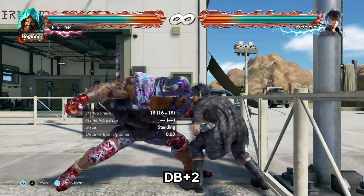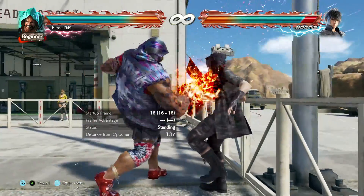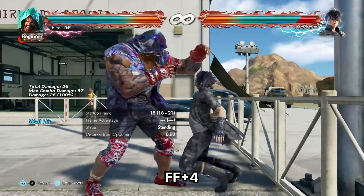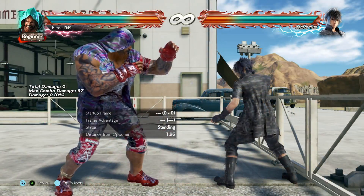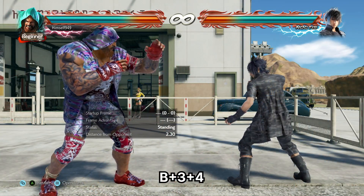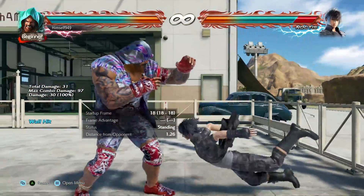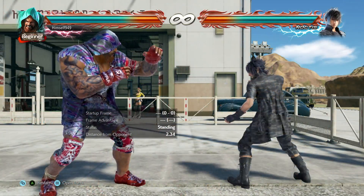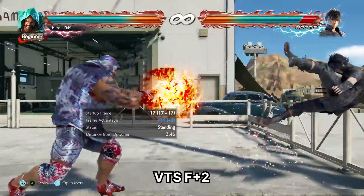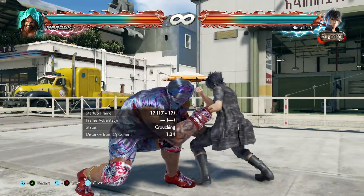Let's talk wall game. For splatting, your best option is db2 — this is mid and safe. To stop people side stepping, use ff4; this is slower, but it's mid and homing. For wall bounce, Marduk has two options. The first is Bazooka Heel — this is high and minus 14, but it also has pushback. The other is Power Straight, which comes out of stance and is also minus 14, but it's mid and power crushing.